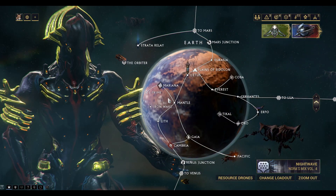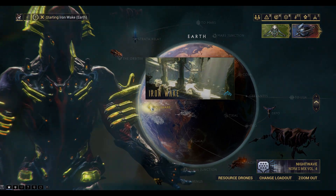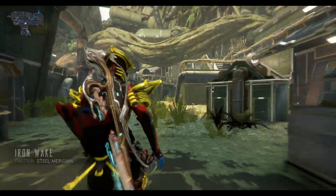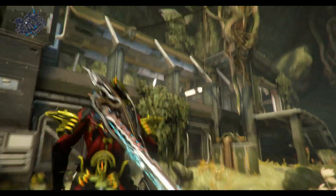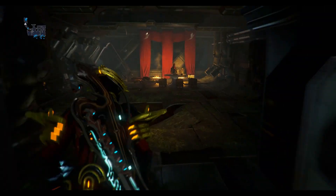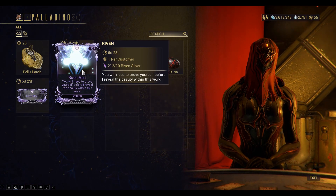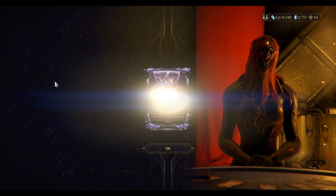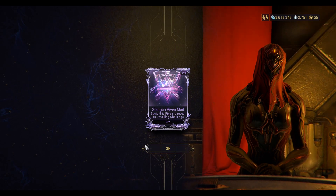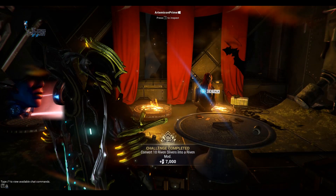The first thing I want to do is go to Iron Wake and speak to Palladino. Palladino is right down the back of the complex, in the back right corner. Here we can buy 2 Riven mods. This is per week, so they rotate every 7 days - I think they rotate on a Monday morning midnight UTC. I bought 2 there for this week.